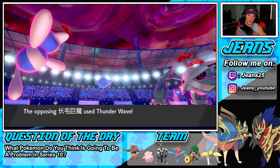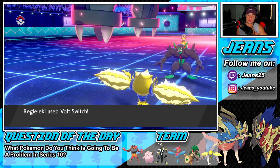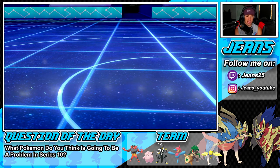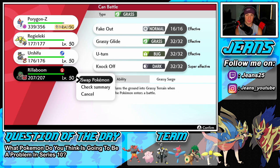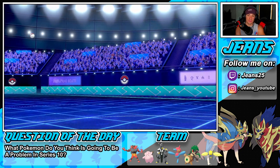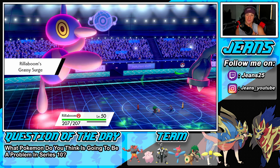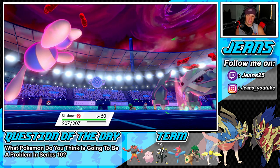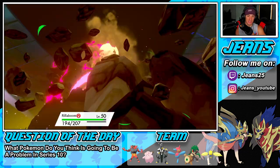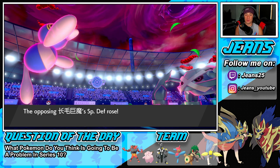I don't know if Regieleki can outspeed now after the Thunder Wave, but Volt Switch can come out here. More importantly, we're going to get off some damage and go back, bringing out Rillaboom. I doubt he's dropping Ice — I see him dropping a Quake right into my Regieleki spot, so we're swapping there. Surge is out. I do have a Fake Out ready to go. He goes for the Quake — and Jeans is making some good reads! The Quake goes onto Rillaboom, easy eats. But he gets that special defense boost — that's what he was really looking for. Good swap though, I made a waste out of that Dynamax turn.